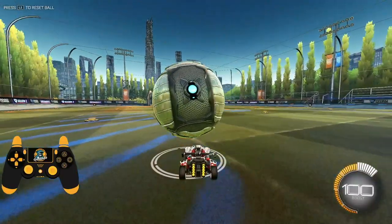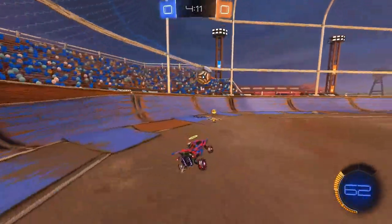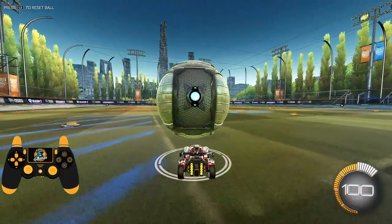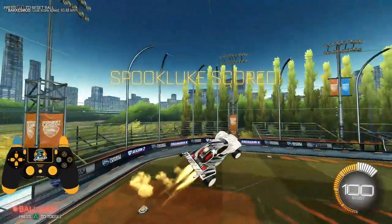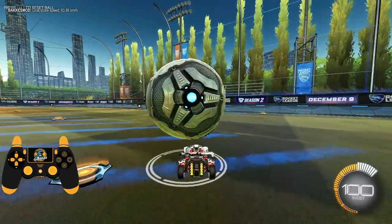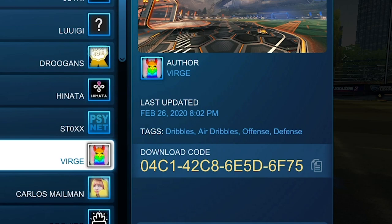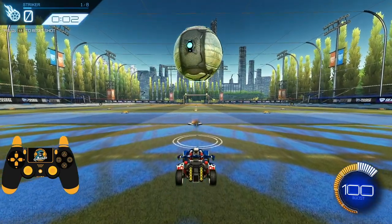To dribble and flick, you need to be able to carry the ball without it bouncing. The thing about flicks is they're dependent on the dribble — so if you have an uncontrolled dribble and you try to flick, the ball is going to get away from you and your flick won't go anywhere. In terms of where you need to be mechanically, you should at least be comfortable carrying the ball on your car without it bouncing. To get there, you're going to need to practice exactly that. In my opinion, the most efficient way to do this is with Verge's dribbling pack — I'll leave a comment below with a link to this training pack.